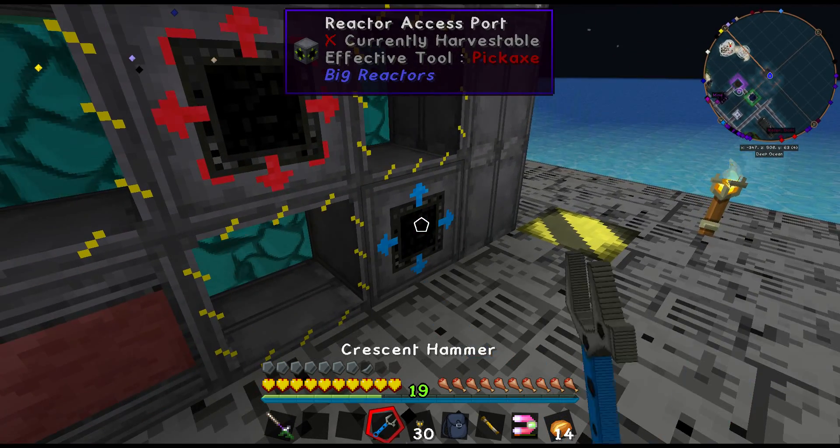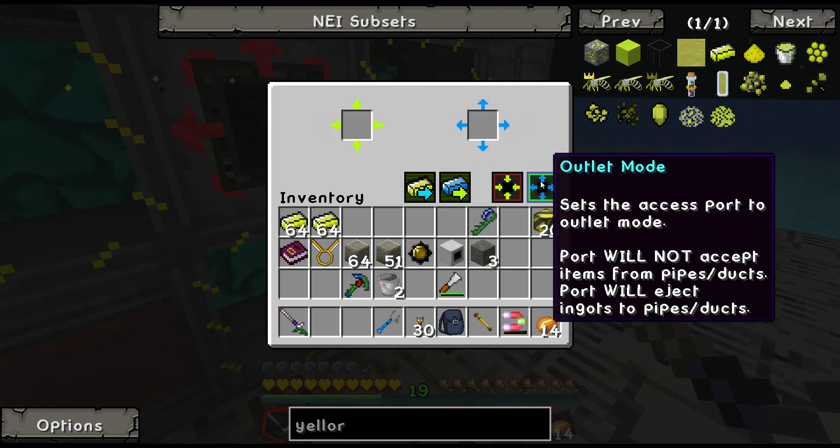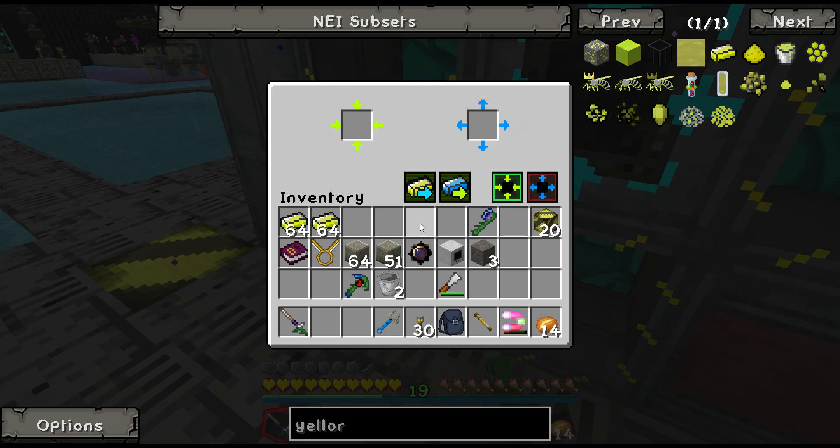In and out — good. Outlet mode, auto eject waste. And now we can put the fuel in.